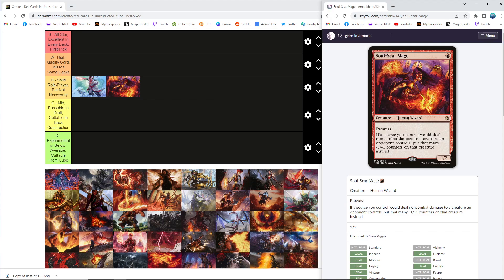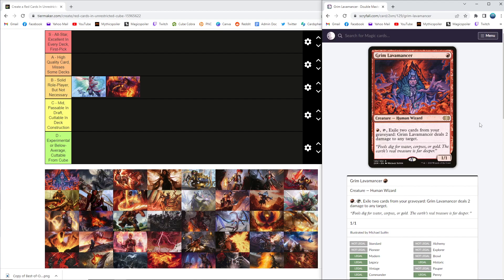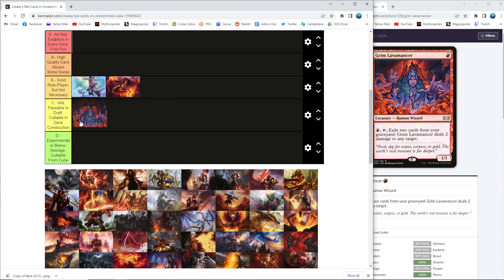Grim Lavamancer. This card is effective, but I find its best role is to come in out of the sideboard once you know the matchup. There are aggro versus control matchups where this card just doesn't matter at all, and then there are creature versus creature matchups where this card actively turns your graveyard into removal against your opponent. I'm not a huge fan of cards you're pretty much always incentivized to sideboard, so I'm going to put it in C. Once it comes in out of the sideboard it does a pretty good job of controlling your opponent's small creatures, which keeps it out of D. If we got Goblin Guide we would probably cut something else before we cut Lavamancer.